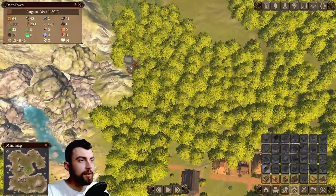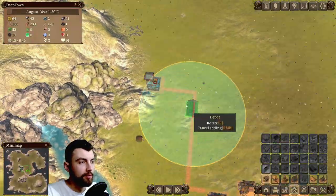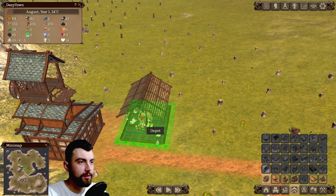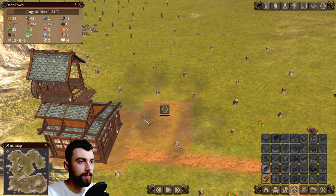Let's see what else we can do. I was talking about building a depot — let's build one here close to the mine.